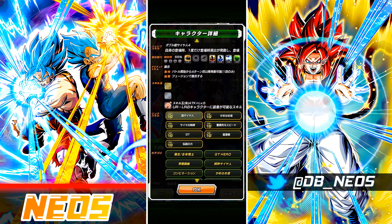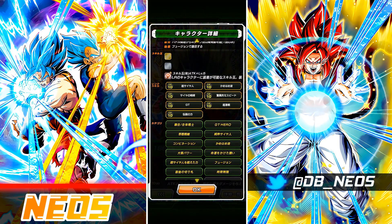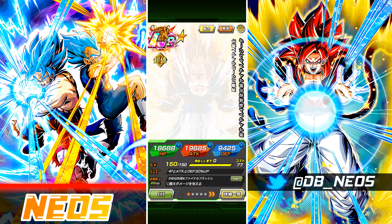Back for another Dokkan Battle video, today showing off a 55% level 10 links LR Super Saiyan 4 Gogeta. This is a follow-up to my regular 55% showcase video. Before we get into the unit overview and team compositions — there are three different teams — feel free to fast forward using the timestamps in the description or pinned comment.